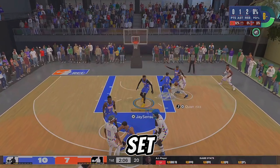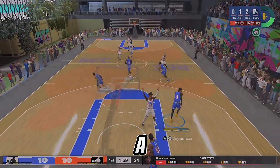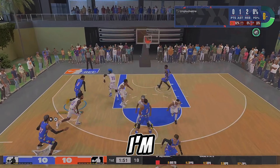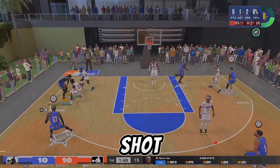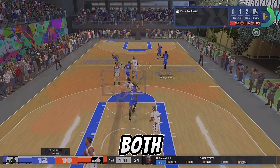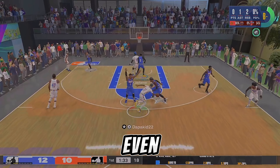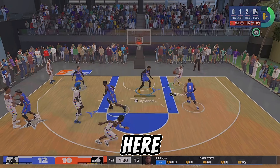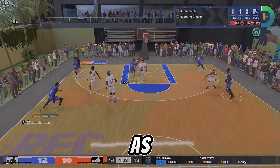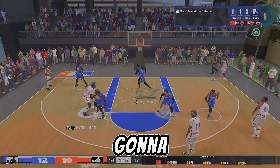My big is setting screens but I'm not really worried about it — nobody's coming off those screens, and if they do I'm playing in a space close enough and far enough to show if they come off the screen, and if not I'm also there if they slip the screen. You kind of want to play that middle ground and play both. They try throwing it to the big, I didn't go for the steal even though my big has around a 50 steal — I get some, but I didn't want to go for that one.